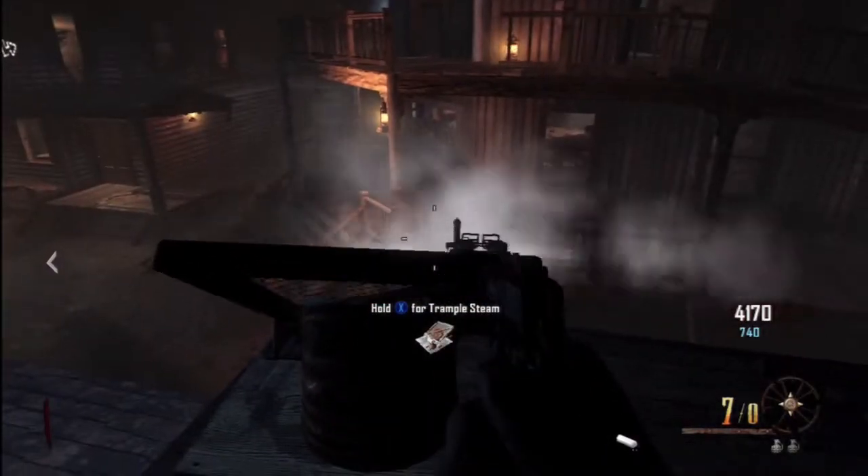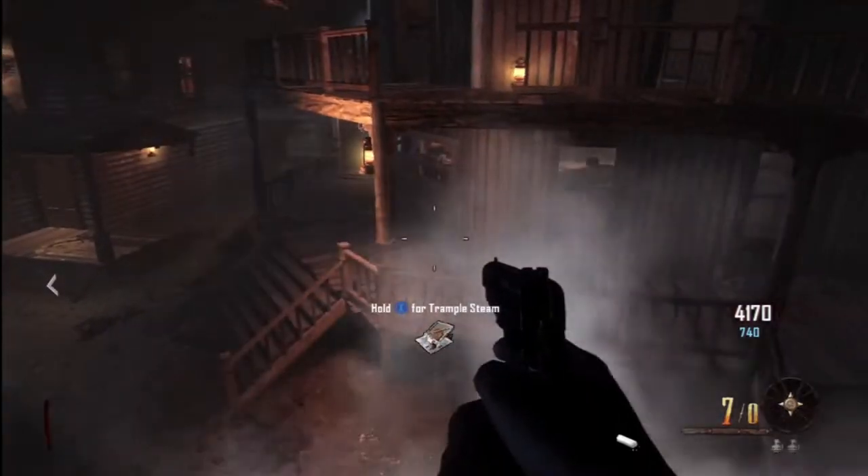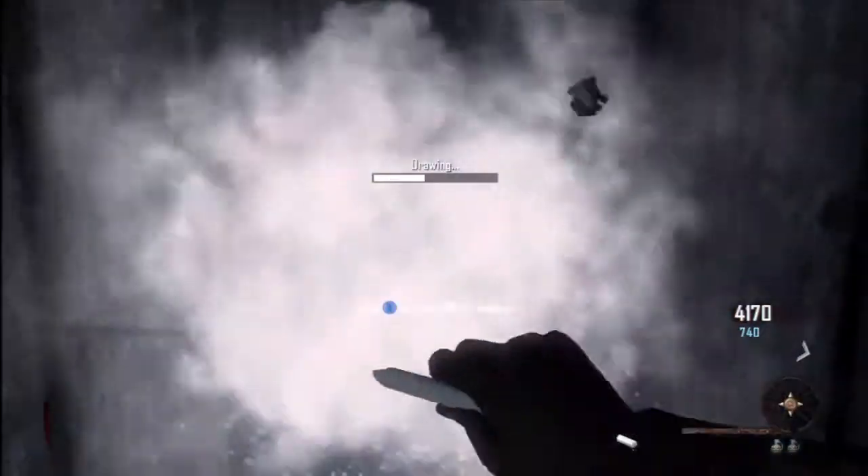I grabbed a weapon chalk. You can use your trample steam — come up on the higher roof, put it on the corner and aim it at that little gap in the railing, and you can trample steam over to the saloon to save you a trip. There is another question mark here — it's all about efficiency. Then jump back over.